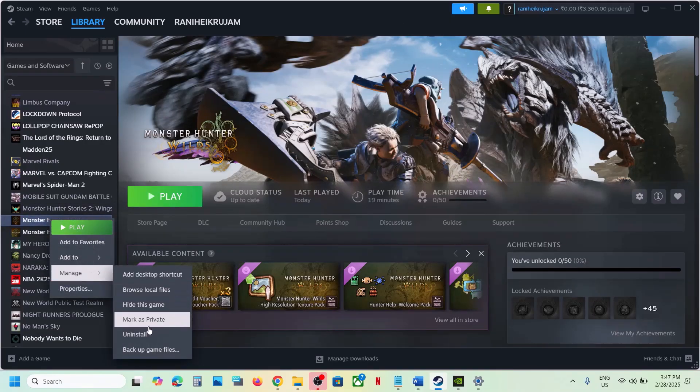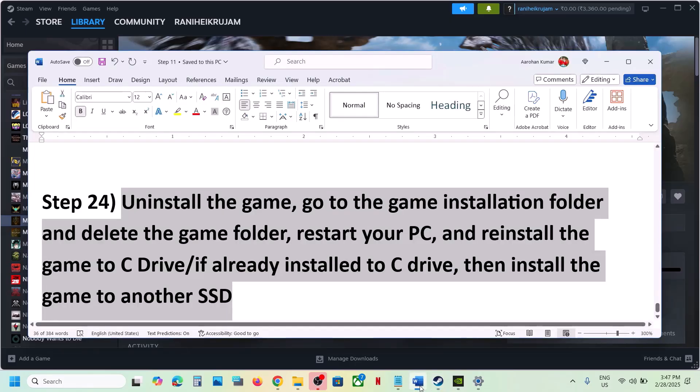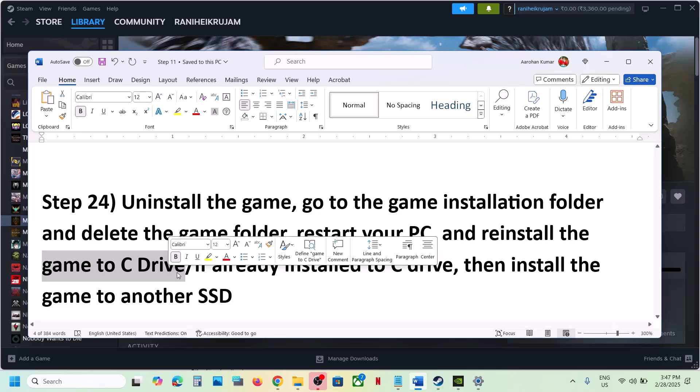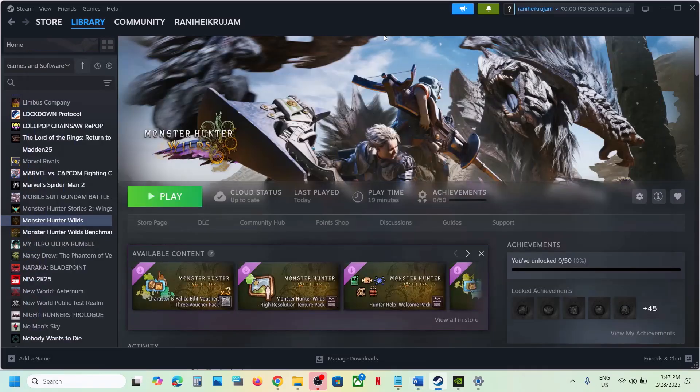The last step is to uninstall and reinstall the game to a different drive. Right-click, Manage, Uninstall. After uninstalling, go to the game installation folder and delete the game folder. If the game was on D, E, or an external drive, try installing to C drive. If already on C drive, try installing to another SSD. One of the steps in this video should help you run the game successfully.